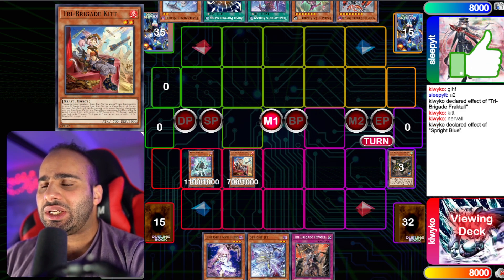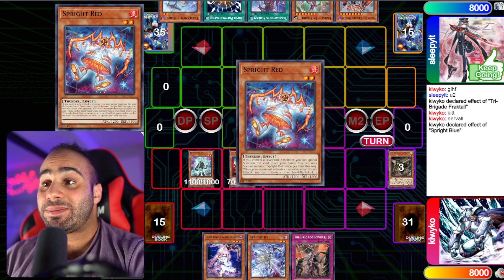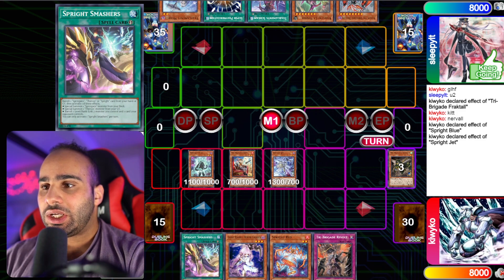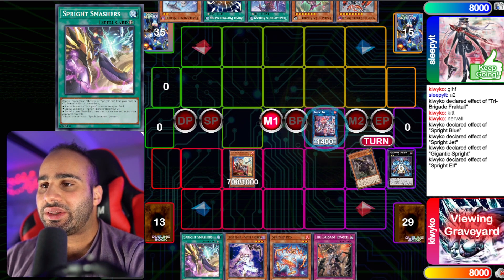This Blue can either search the Keras or the Red — it really depends on what scares you the most. But if you think Nibiru is not a really big thing, or like Veil or whatever, then I think usually you want to search the Keras, especially since it does protect you from Mystic Mine, and that's actually big. Summon the Jett and then search the Smashers, and now he's going to be most likely making Gigantic Splite. Detach, and then summon the Keras — so that's one way to get there.